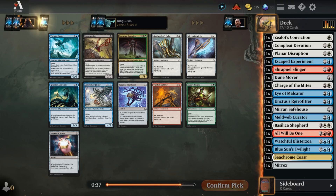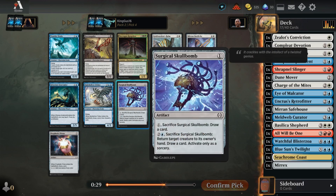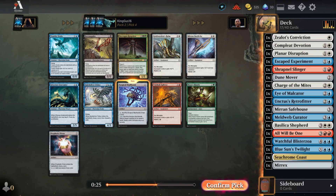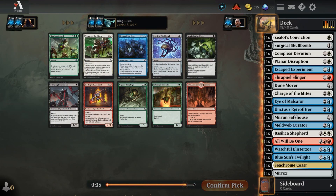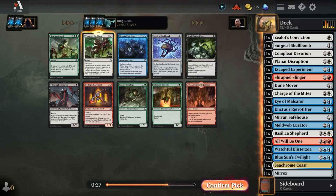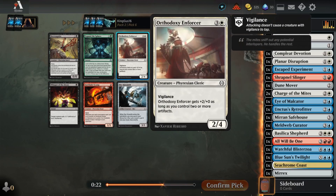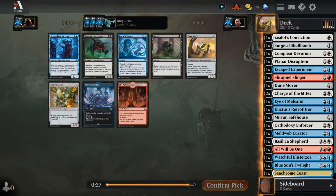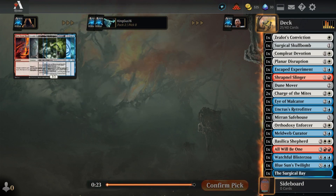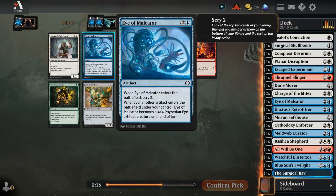What is that first card? Oh gross. What about the Spellbomb? Surgical Spellbomb - what's the blue Spellbomb? Yeah, grab it. Got another blue Spellbomb and a Mesmerizing Dose. Charge of the Mites. Orthodoxy - yeah. Surgical Bay - yeah, Surgical Bay.